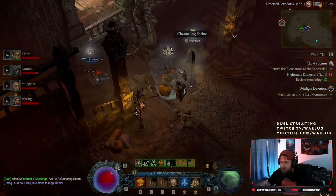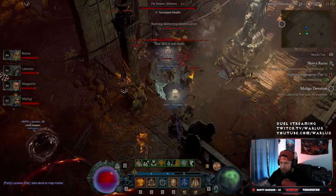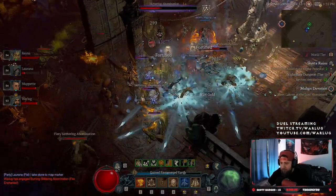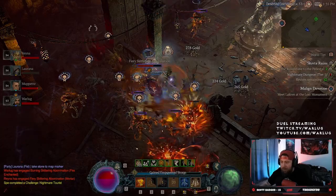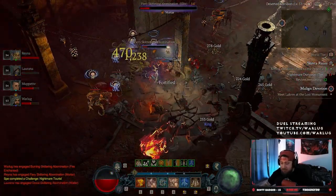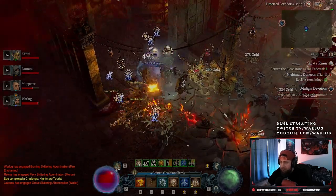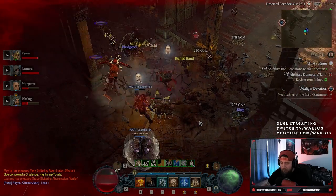The tapstone map marker shows us where we need to go. We're just going to stun them all and destroy everything. We're at 105 kills... 109 — we're going to use these on the boss, you're going to see how awesome this is.